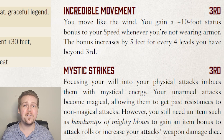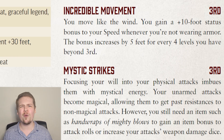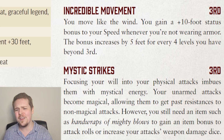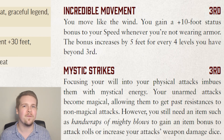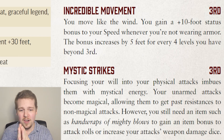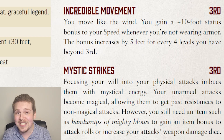Before we get to the monk feats, we're going to go over all of the class features they get by leveling up. We're going to skip over the obvious stuff — skill feats, general feats, everyone gets those. What everyone doesn't get is Incredible Movement, which might be the single most powerful class feature on the monk. This is a permanent 10-foot status speed upgrade, plain and simple, and it gets faster with level. At levels 7, 11, 15, and 19, the monk's base movement speed goes up by 5 feet.